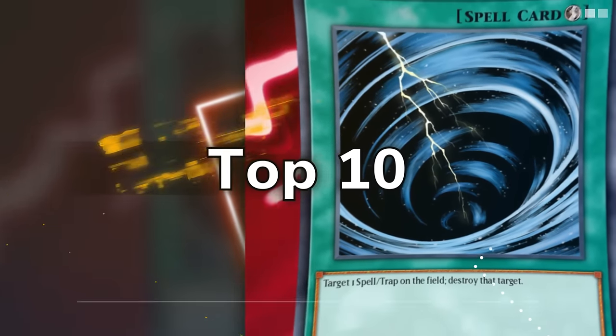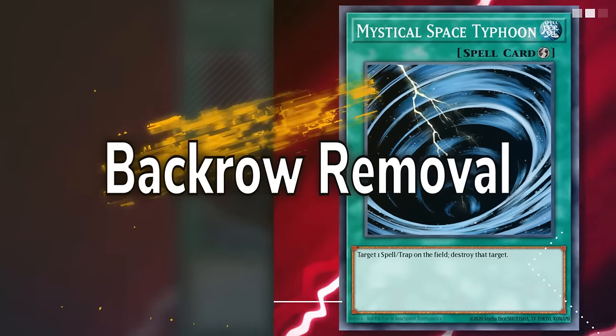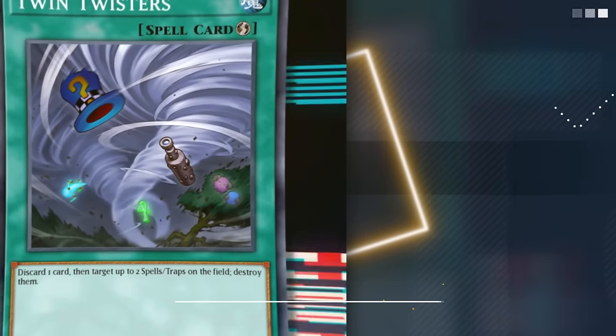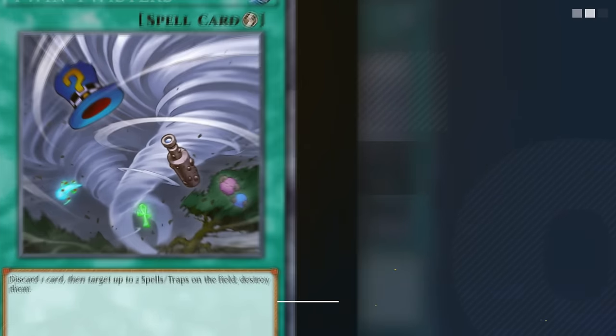For as long as Yu-Gi-Oh! has existed, players have been trying to destroy their opponent's spell and trap cards, commonly known as the back row. Including answers to these kinds of cards is a must in pretty much any deck, be it in the main or side deck. However, not all of these cards fulfill their role with the same effectiveness. So today, we'll be looking at some of the best cards the game has to offer that erase your opponent's back row.